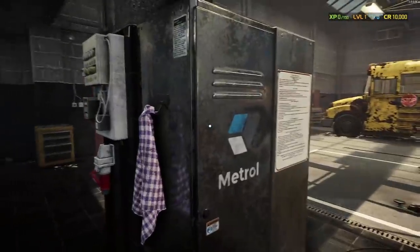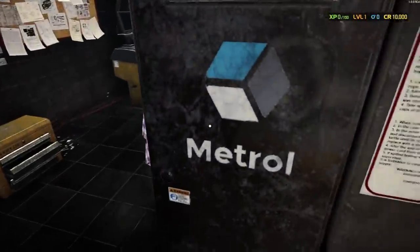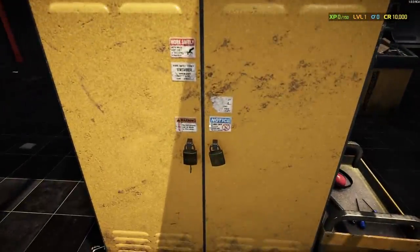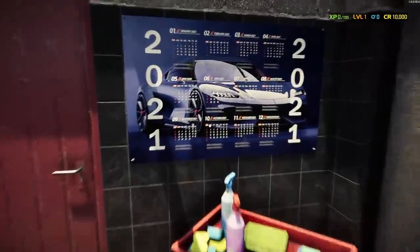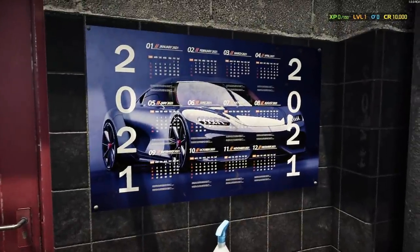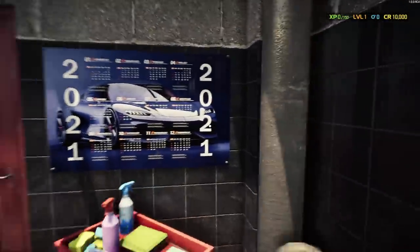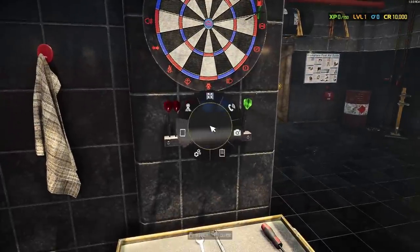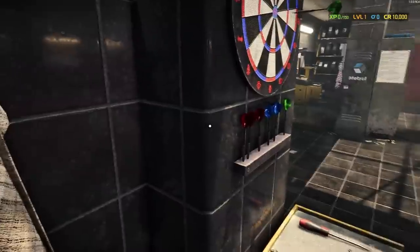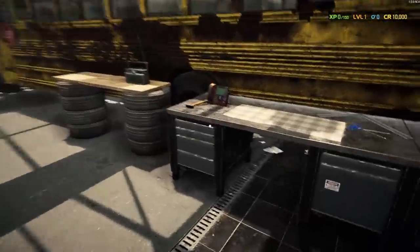We've got a spring puller and our little locker room — I like this little black locker. What's in here? Oh look at this calendar — all shops need nice calendars, that's just a staple. Finally got a nice calendar! There are darts too — can I throw these please? If I can't throw these darts I'm going to be so upset. I love playing darts. Oh come on, give us a little mini game!